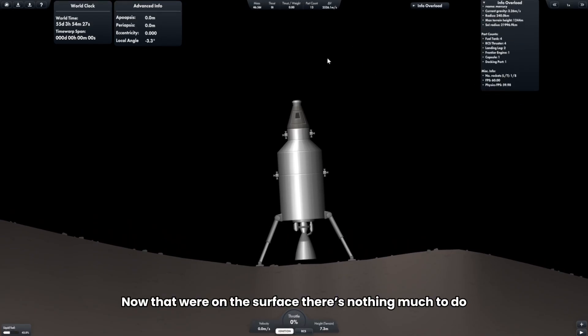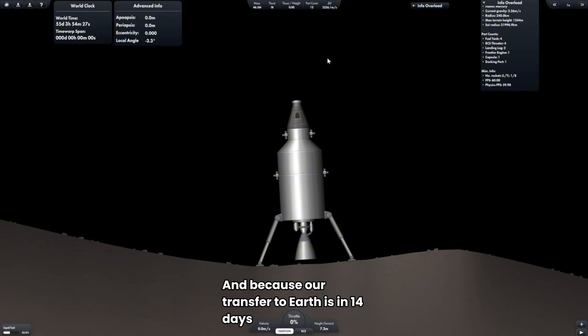Now that we're on the surface, there's nothing much to do. And because our transfer to Earth is in 14 days, I'm going to release our astronaut, Mr. Sahar, to go explore the surface or whatever he wants to do.